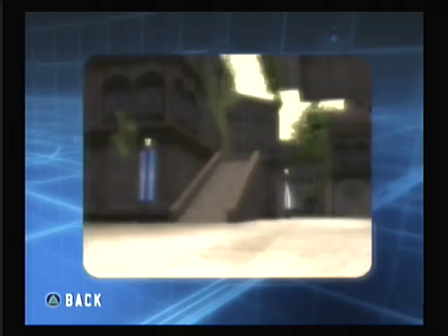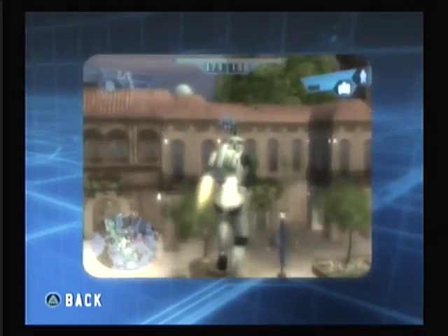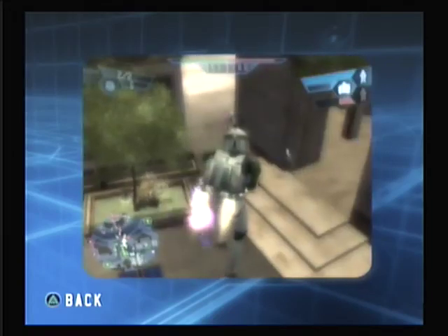The Republic Jet Trooper wears a jet pack that allows him to fly over the battlefield. To activate the jet pack, press the jump button twice. The Jet Trooper's EMP launcher fires rockets that are lethal to droids.